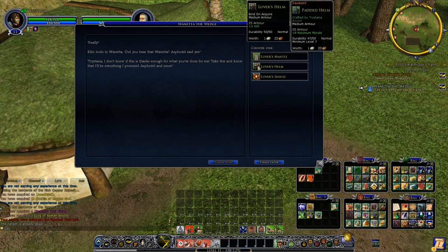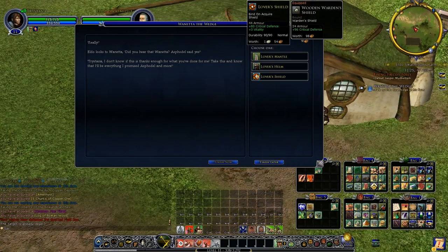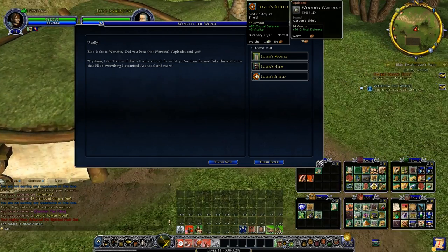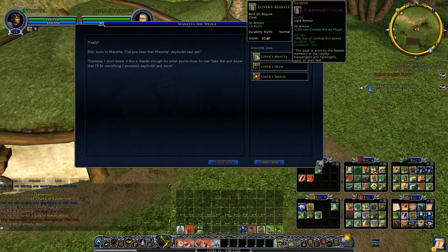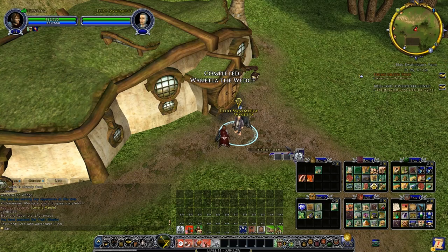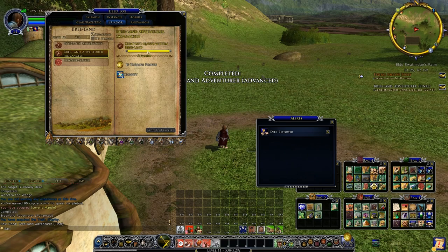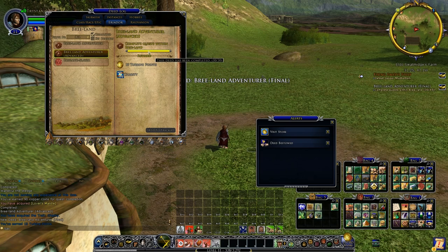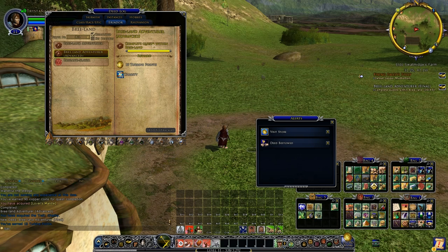We got some items for matching up those two hobbits: Lovers Mantle, Lovers Helm, Lovers Shield. I could use a shield but it's a light shield, meant for minstrels. The Lovers Helm is medium armor but it's got will on it and it's the same armor we've got, so we'll stick with the crafted one. None of those we're going to use but we'll take them anyway. We have also completed Bree Land Adventure Advanced, which is the second tier of that deed — we needed to complete 30 quests for that, and we can slot it next time we go to a bard and get a bit more extra stats.